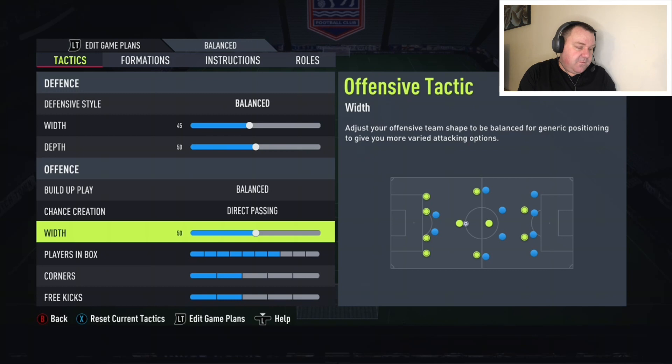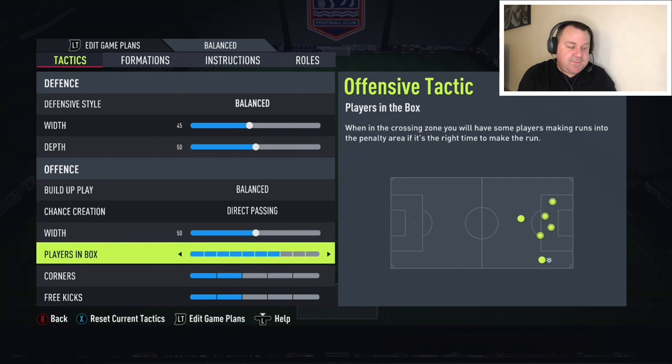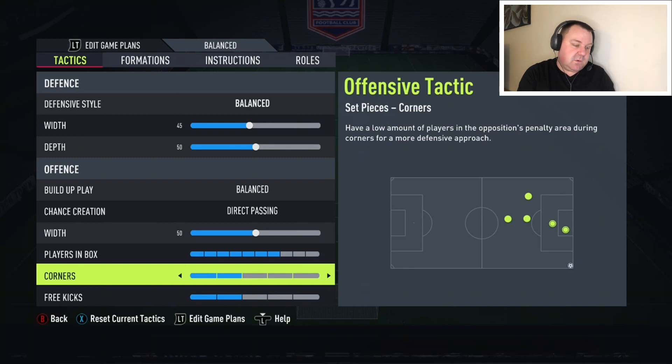Width: 50. From an attacking point of view, I'm quite happy for Cancelo and Hakimi to stay where they are, because it stretches the team out and leaves a lot of space in the middle for the CAM, the centre mids, and the two strikers. Players in the box: seven. I've got two strikers, one CAM, two central midfielders, and two wide players — that's seven players, so I put it on seven. I obviously don't want the defenders going into the box, which is why I don't have it on eight, nine, or ten. Corners two, free kicks two.